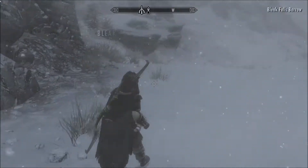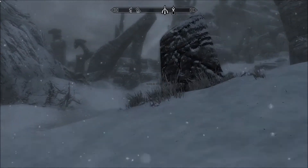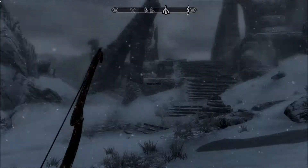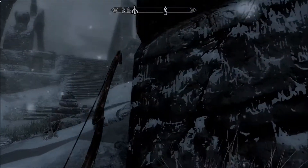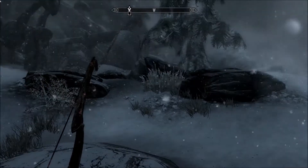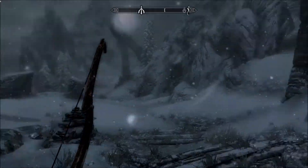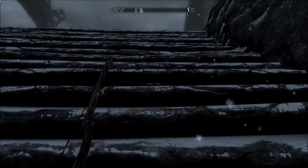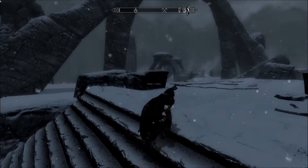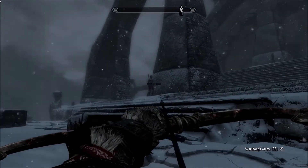It's colder than a witch's tit up here. I'm sure there are people guarding this area — I don't see anyone yet. Arisa, are you here? I'm gonna have to wait till I get into the barrow. I don't see anyone or anything yet, so we can get up there. Take our time. There you are, Arisa.